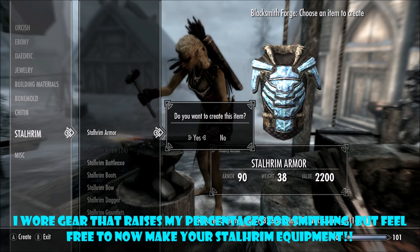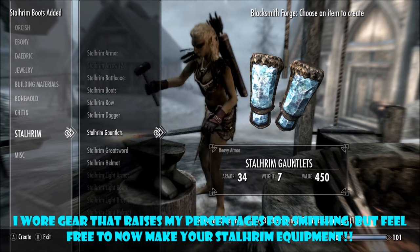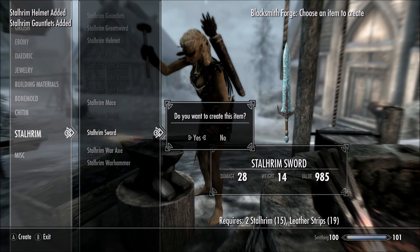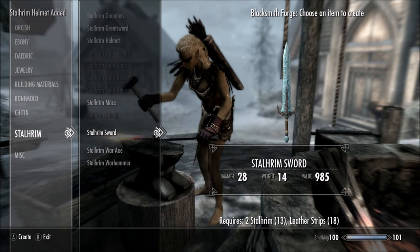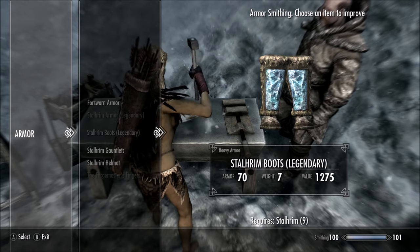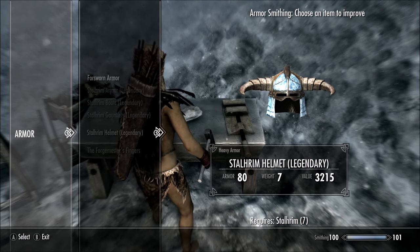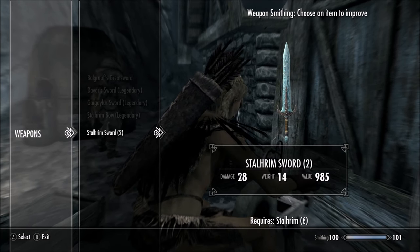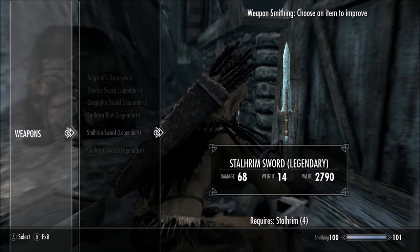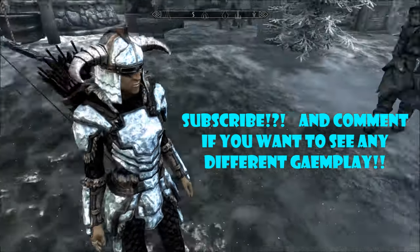Collect all your Stalhrim — I have 33 because I bought some extra from the blacksmith. Now you can craft Stalhrim armor: boots, heavy armor, light armor, bow, sword, anything you want. It's really awesome, extremely cool-looking armor. You can also wear gear that boosts your armor rating stats while improving pieces to get even higher ratings. That's how you make Stalhrim armor! Throw a like on this, subscribe, check out my other Skyrim videos, and I'll see you in the next one.